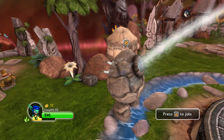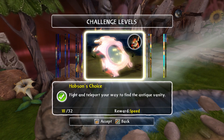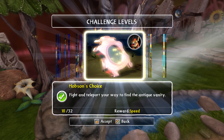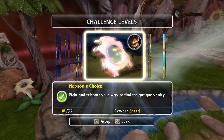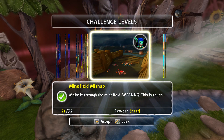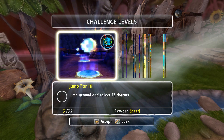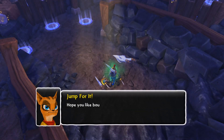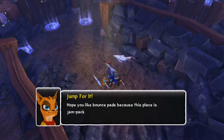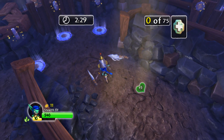So let me go do the heroic and see — as you can see, Stealth Elf did Trigger Happy's heroic, her own heroic, and now I'm gonna have her do Wrecking Ball's, which also gives speed. So I'm gonna go do this and I'll give you a look at her speed when I get done.